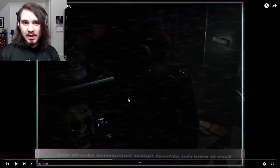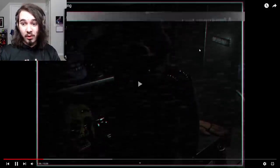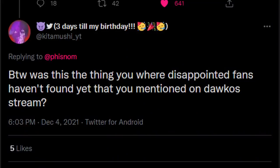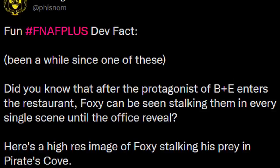Earlier in the video at about 1:59, when we're looking at the backstage camera, we can see him run past the door — right there, you see him zoom. You can clearly see that's his body, his leg, his arm. That's Foxy. Phil jokingly replied to Kane's tweet saying 'FNAF fans have gone soft on secret hunting since Sister Location, lol.' Phil also released a brand new image of Pirate Cove with Foxy hiding in the darkness, confirming that Foxy can be seen stalking the protagonist in every single scene until the office reveal.